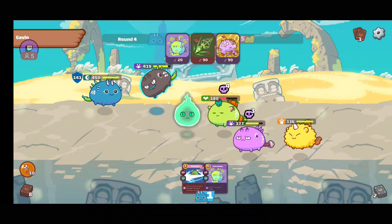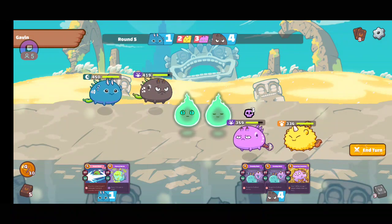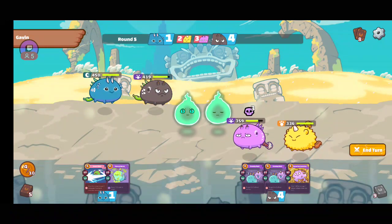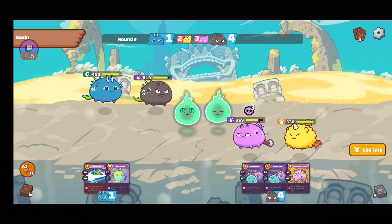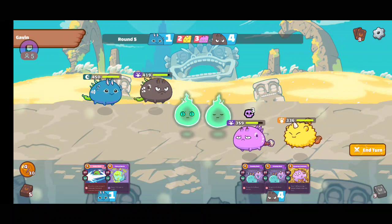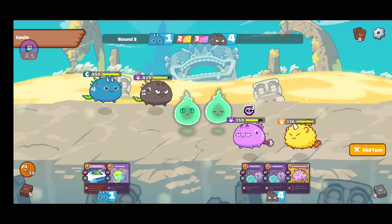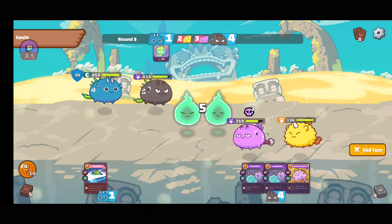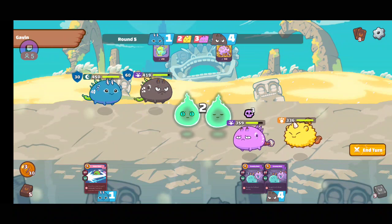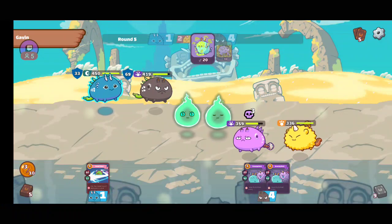His reptile is faster than us — that's why he didn't get the Serastus bonus — and we killed the plant. The beast is gonna come hard on our reptile right now; it is gonna put up so much damage because I think the beast has used four cards up until now.